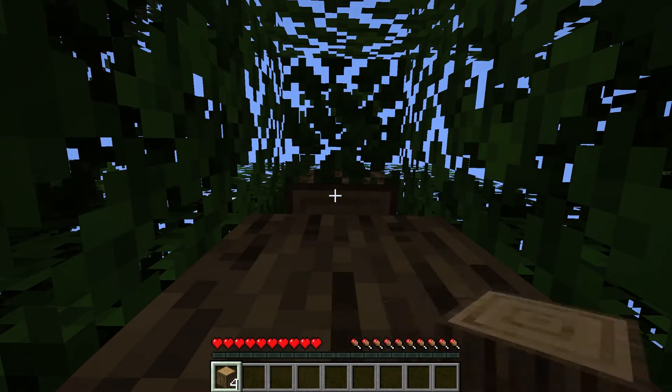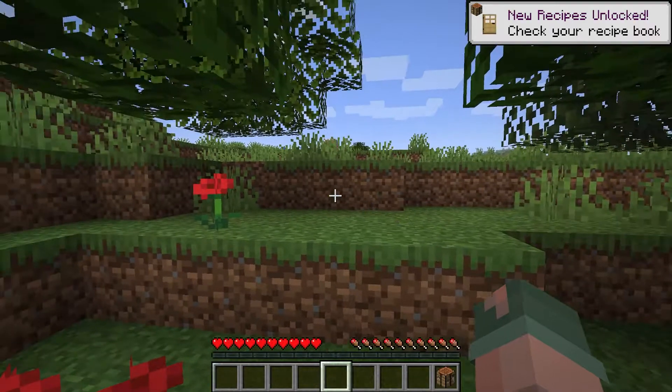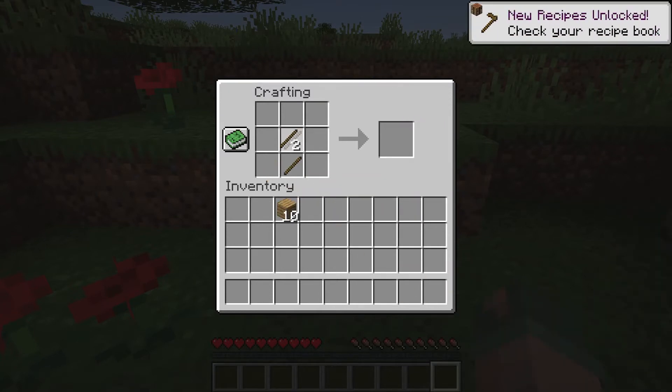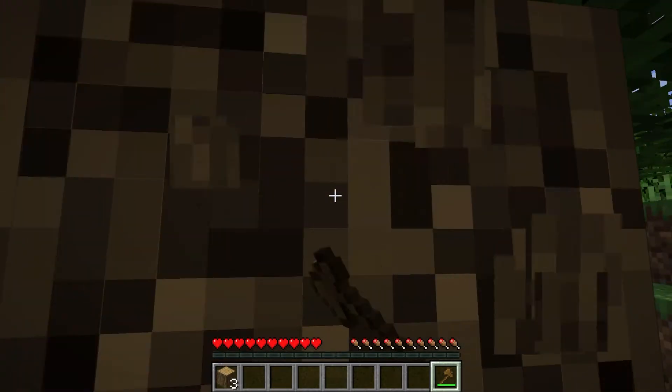Can't have that in our Christian Minecraft server. No siree. Alright, make this a little bit faster. Make a crafting table. Done. Make some sticks and make an axe. And away we go — back to business. The business of deforestation.